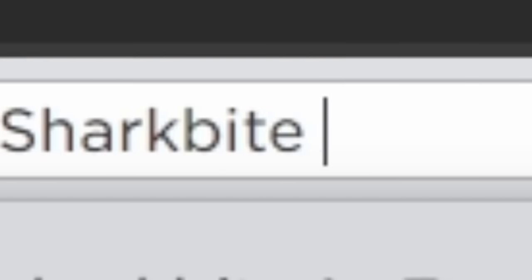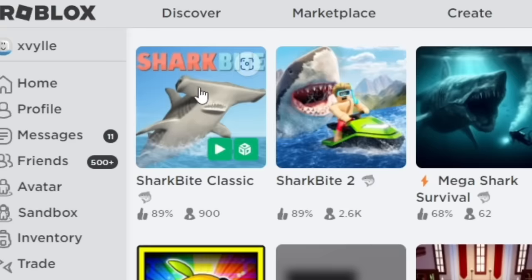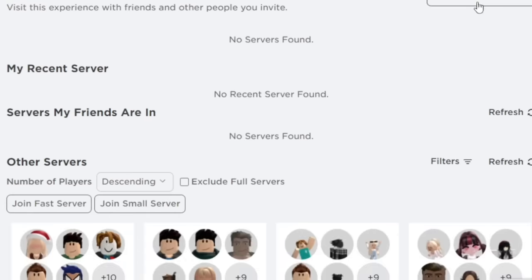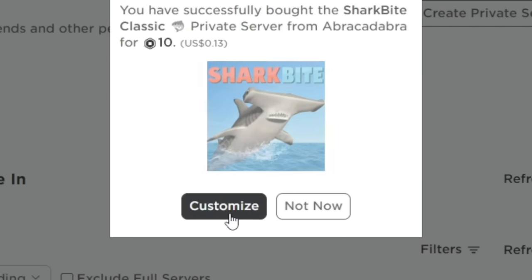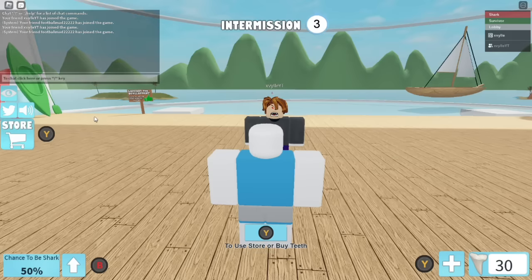Search this game. To get this item, it is easier to go in a private server. Private servers are ten Robux, but I will buy one and link it in the description for you guys to use. If you are using a private server, you need to get a friend or an alt so the game will start.